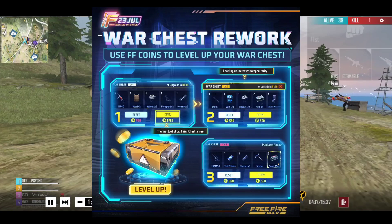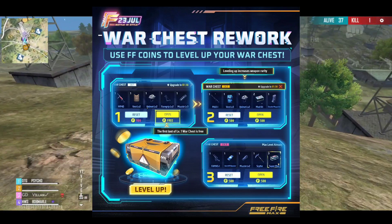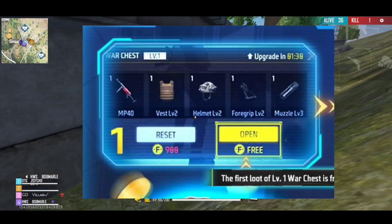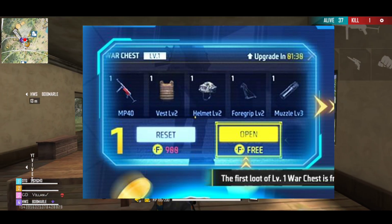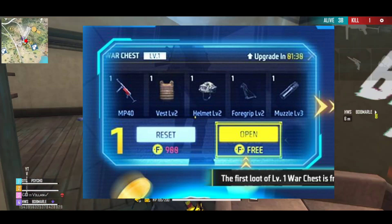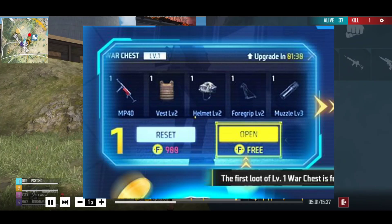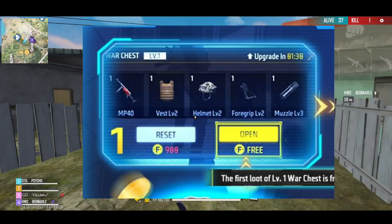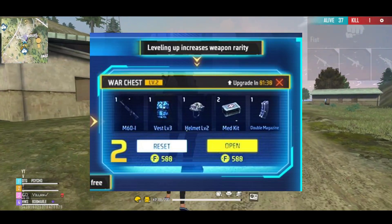Now we are going to show you the first war chest rework. I will pick up the card - here are the cards. So this is the card. You have to go over to the top. Level 1, Level 2 - what do we get at the top? You get a vest, helmet, medikit, and magazine.